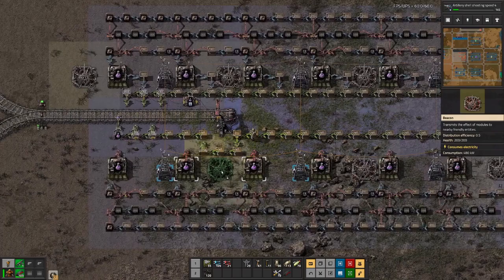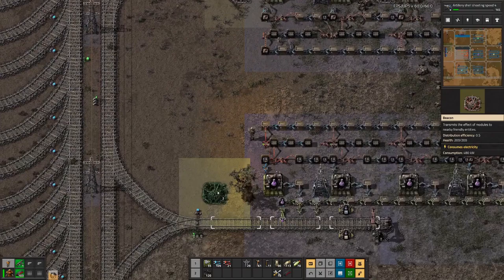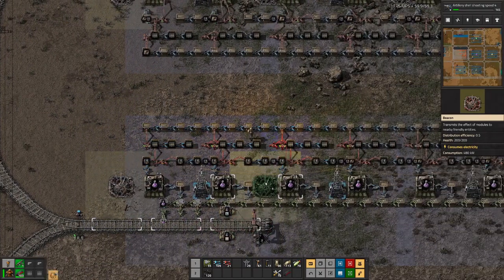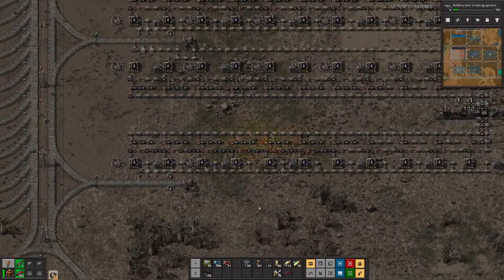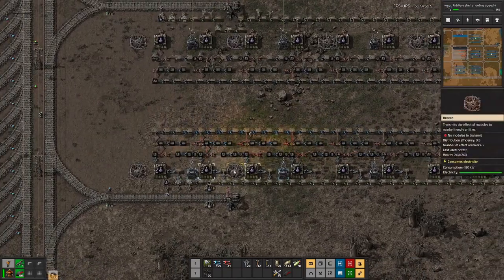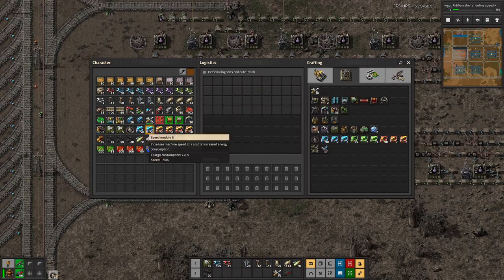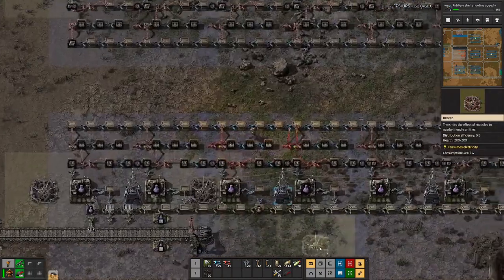A few more of these beacons. Then here, that tree has to go. We are missing only a few more, and once all the beacons are in place, we will add the speed modules to the beacons and the productivity modules to the assemblers.